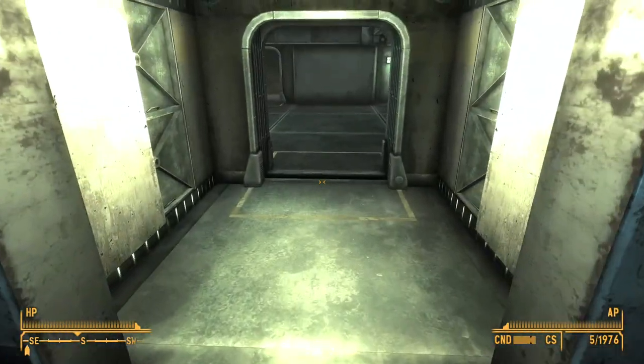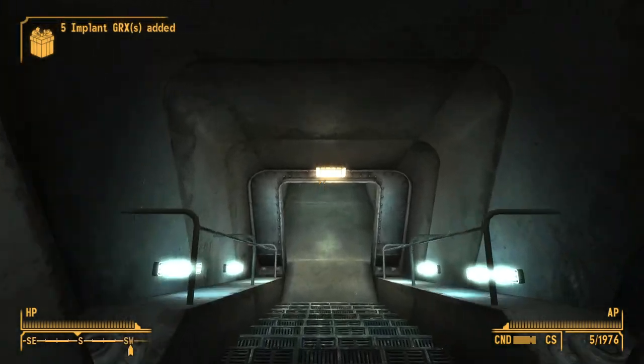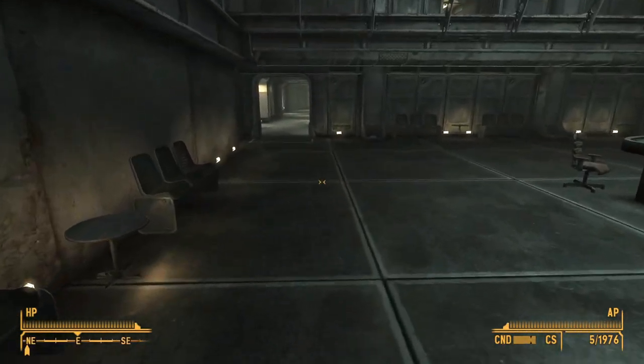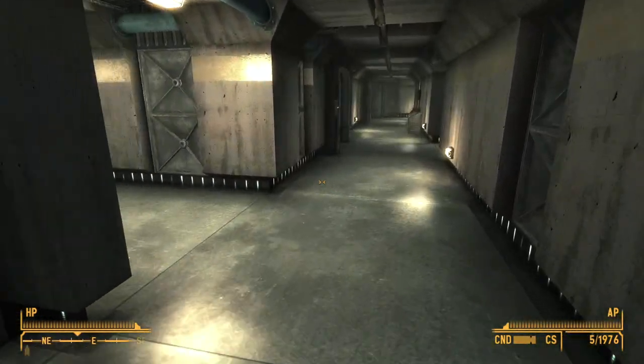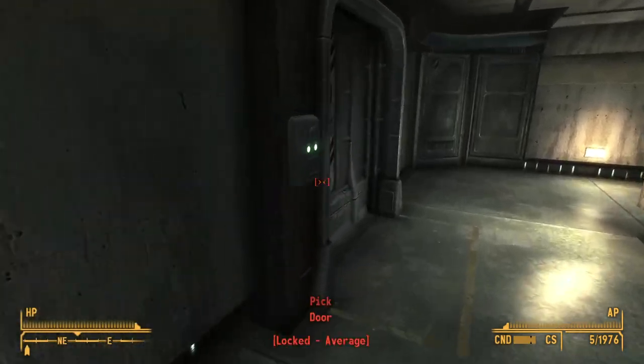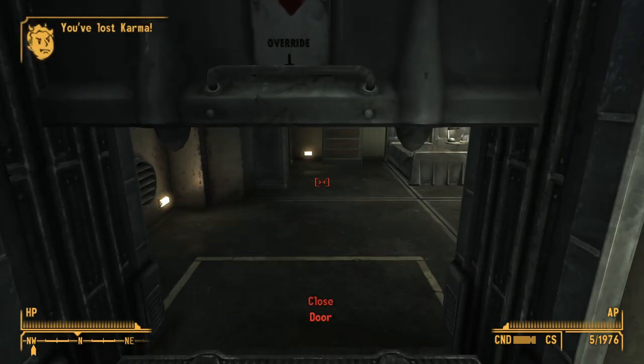This is probably one of the harder ones to find, just because Vault 21 can be very confusing. Go all the way down right inside the vault and turn left. Keep going straight until you find the last door on the left — that is Sarah Weintraub's room. Open that up and the snow globe will be right there on the little end table.